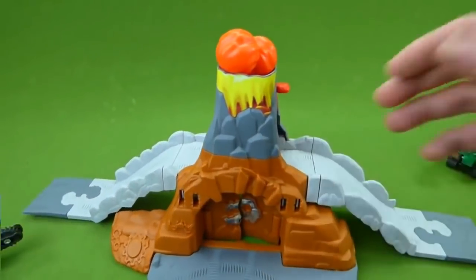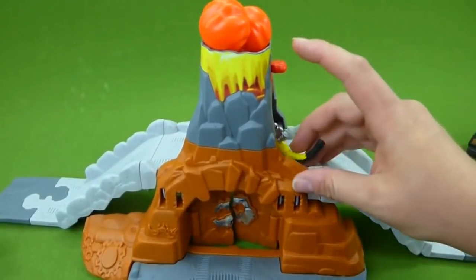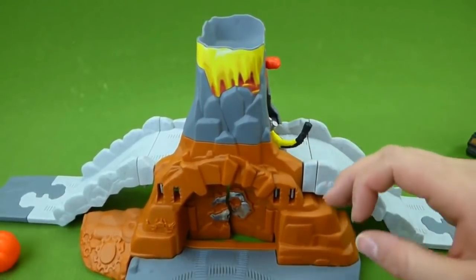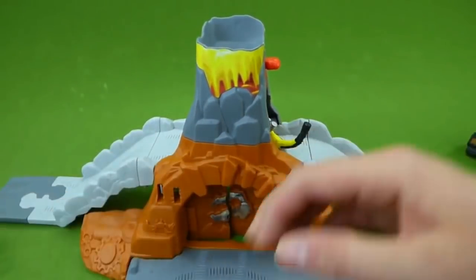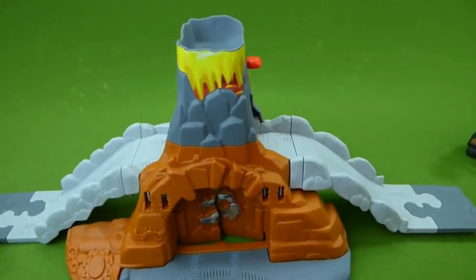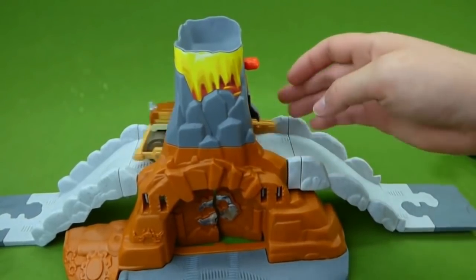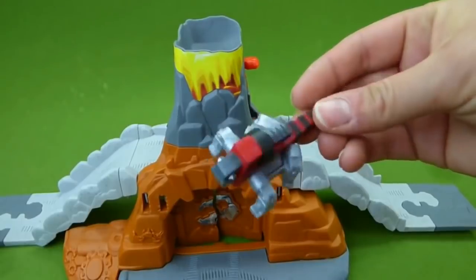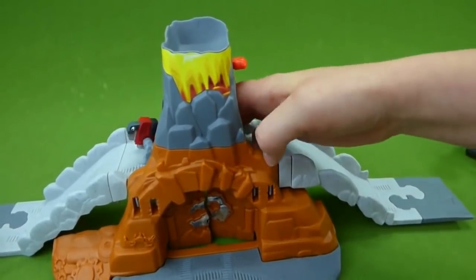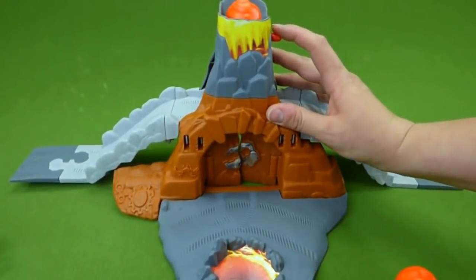Let's see who else will fit in here. Here's Revit. He wants to throw some lava. Here it goes. He threw lava at Destrux. That'll get him back. And we've got a Rolladon. Roar! Waldo. And let's do the lava one last time.